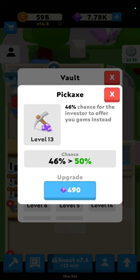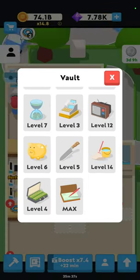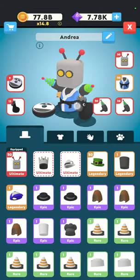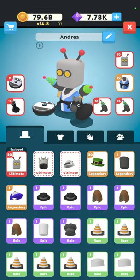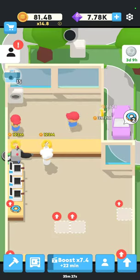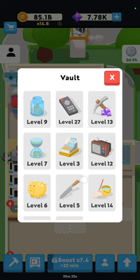My recommendation for this one is to level it up to level 8 for sure. You should just do that right off the bat before you stress about any other gems anywhere else — raise it up to level 8 and then go case by case after that. The reason I say that is because once you get the KBB, which is this right here, your game is going to be going really fast and you might not need to get that cash or those gems from the investor.